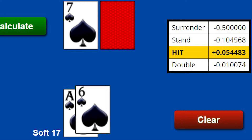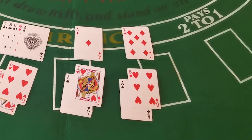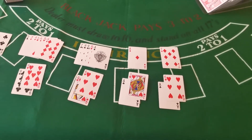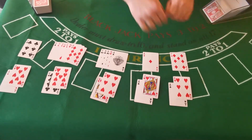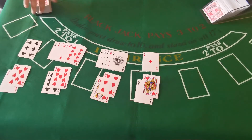When you hit against that 7, you've actually turned a losing hand into a winning hand — you're going to win more than 5% of your money in profit over the long run when you've got that ace-six against a 7. So when you see that soft 17, do not stand on it no matter what. Remember, you want to be taking cards with your ace-six.